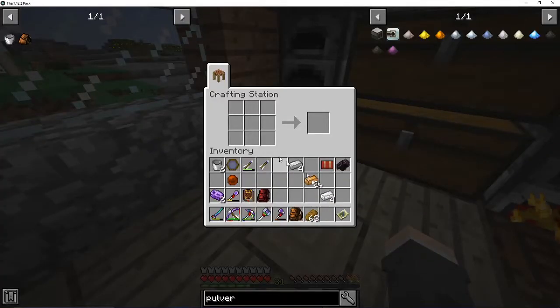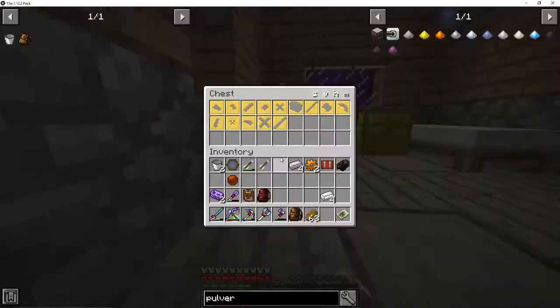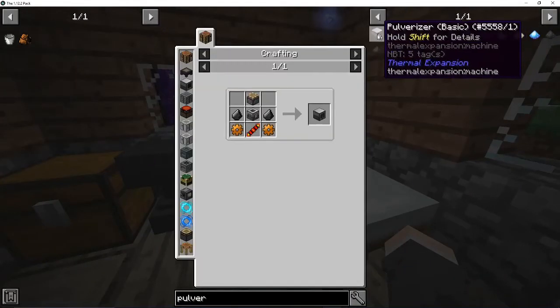Alright, well. While that's smelting, might as well set up everything else. Basically, what this machine runs off of is power instead of lava. Which, with those wind generators - don't go on a ladder - with the wind generators, we've got infinite power.